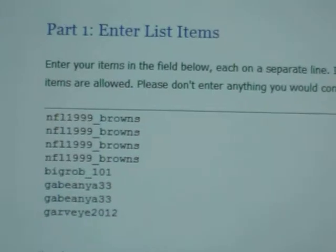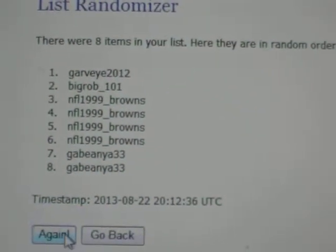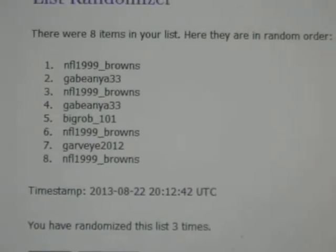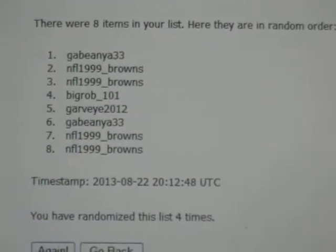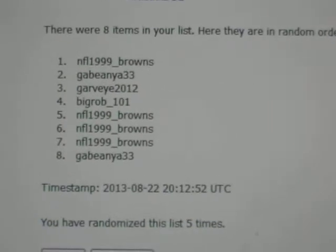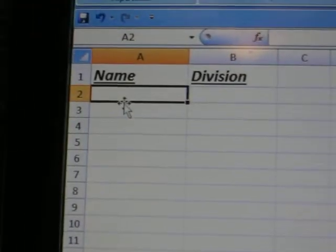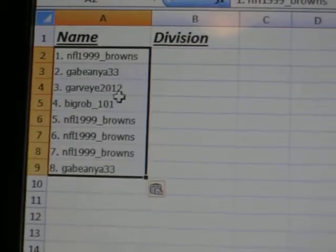We're going to randomize this five times. After one, we got Garvey on top, Gabe on bottom. Two: NFL on top, Gabe on bottom. Three: NFL on top, NFL on bottom. Fourth time: Gabe and then NFL Browns. Five: NFL Browns and then Gabe. That's our final one.